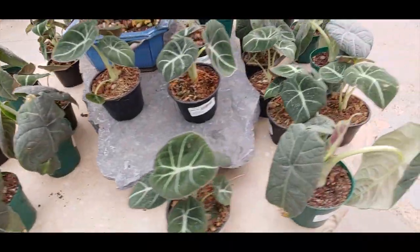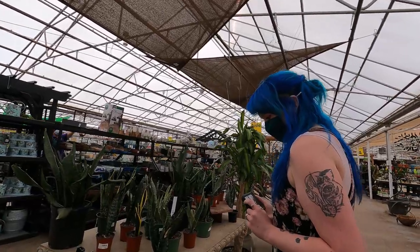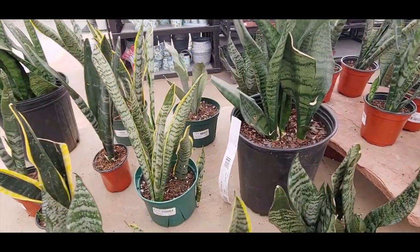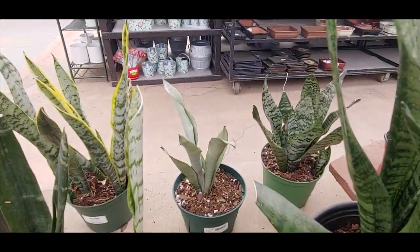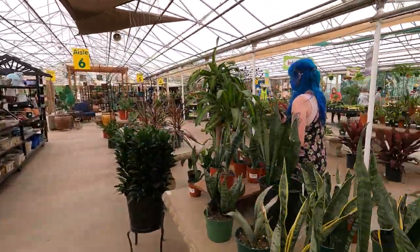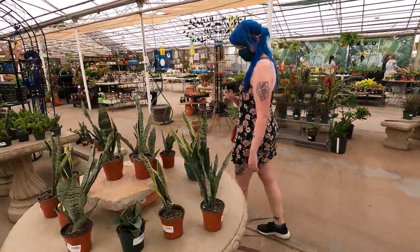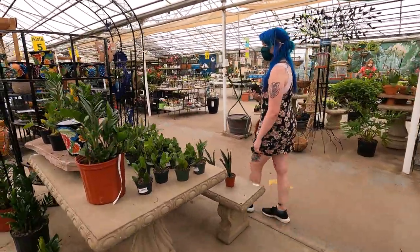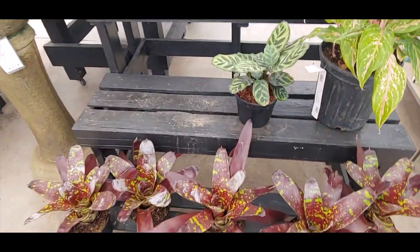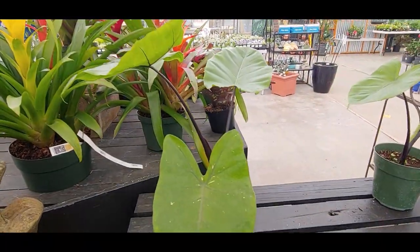Here we got all these snake plants. I'm not really great at identifying these either. There's a moonshine back there for $15. Oh, they're like bromeliads. I don't like bromeliads, but those are really interesting though — they look like alien plants and they have these allocations.